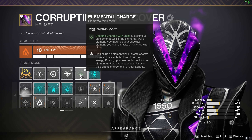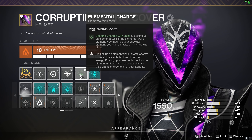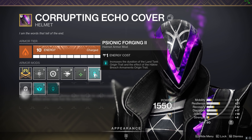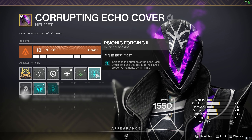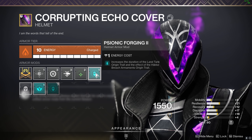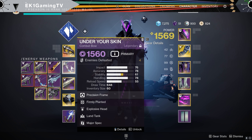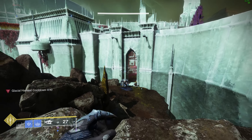We're then going for Elemental Charge — you become Charged with Light by picking up an elemental well, and if the well's element matches your subclass you gain two stacks. Because we're running the Grasp of Avarice helmet, we get an extra mod slot, and we're going to go for Psionic Forging 2 — this increases the duration of the Land Tank origin trait and the effect of the Breach and Armament origin trait, which buffs both our combat bow and the Palmyra-B.